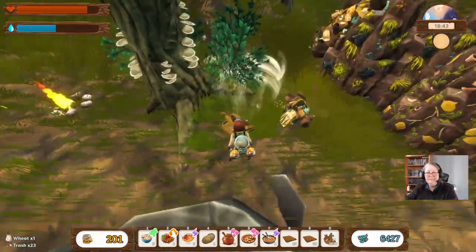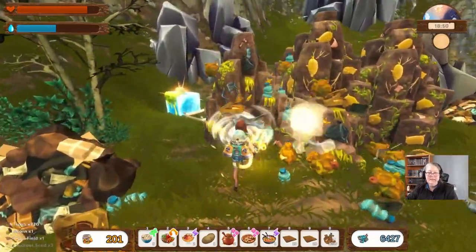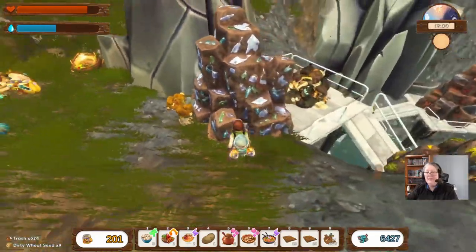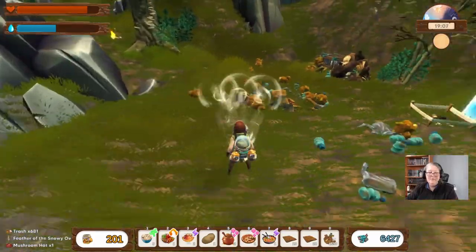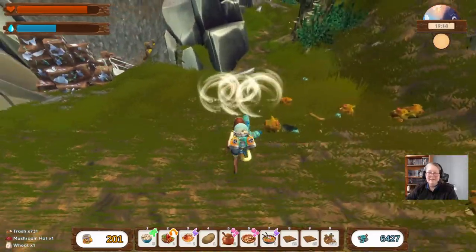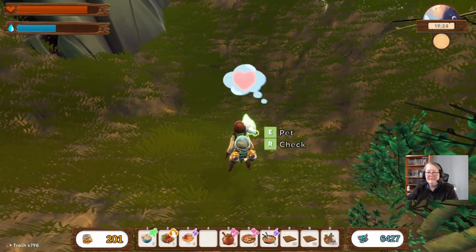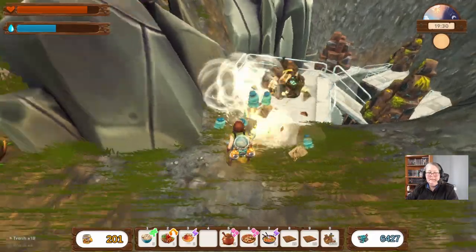Another bonfire — at least the cows will have somewhere warm to stay while they wait for me to fix their house. Another feather — maybe that's the last feather we need. Let's clean this area up. A mushroom hat — oh no, we haven't put any hats on the cows yet! It's a chicken — let's give it a potato.